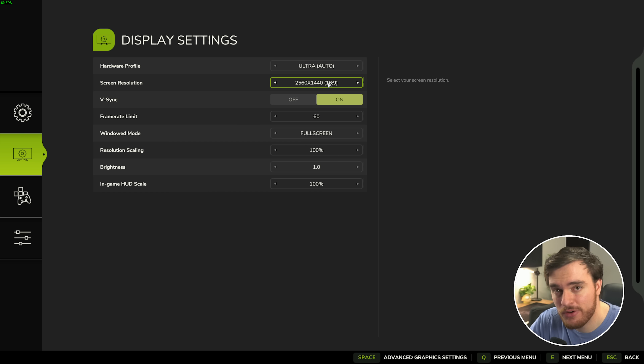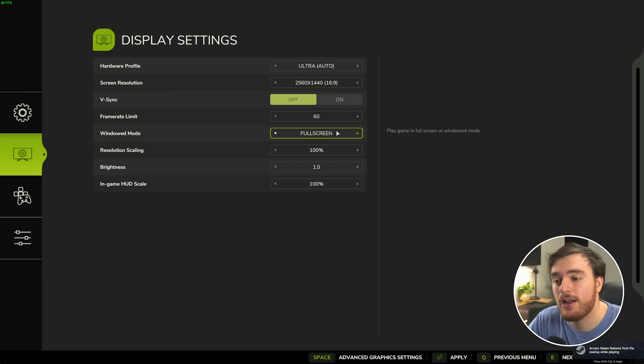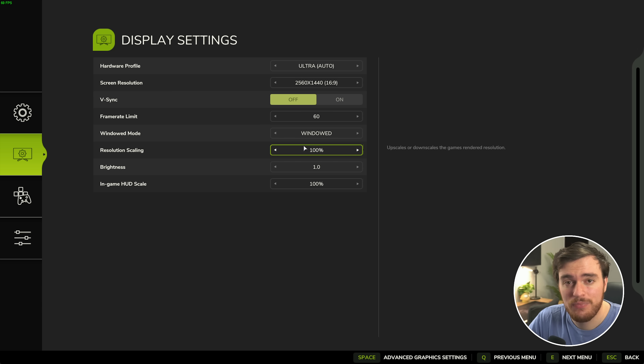vSync should be turned off. For the frame rate limit, I'd recommend capping to 60 for now, but I'll show you how to uncap it in-game, which lets you go even higher than the 240 FPS limit shown here. It's good to have a cap, especially on a laptop — cranking out extra frames you don't need just wastes battery power or generates more heat. For windowed mode, I'd recommend either full screen or preferably exclusive full screen for the best, most consistent performance. But if you tab out a lot, leave it set to Windowed — which is actually borderless windowed — so you can switch to other windows like Spotify, browsers, YouTube, or Discord without your game messing with resolution or taking long to open and close.